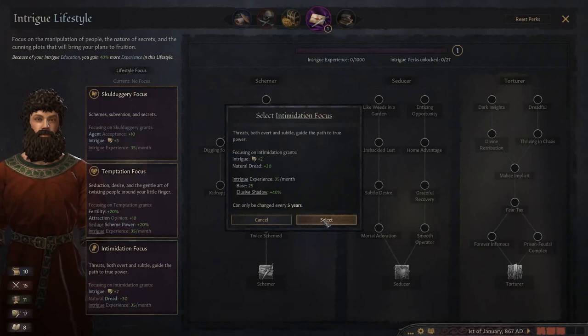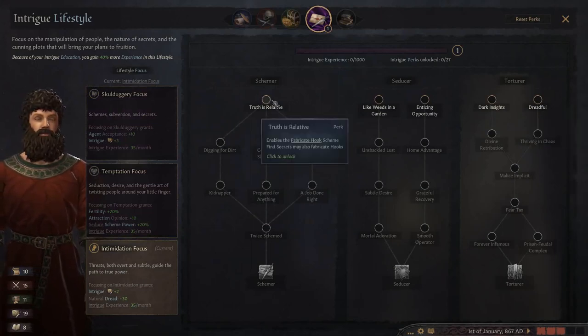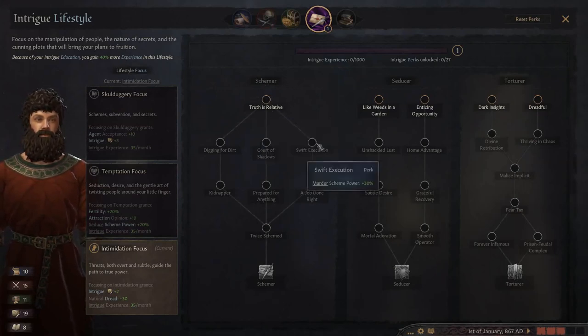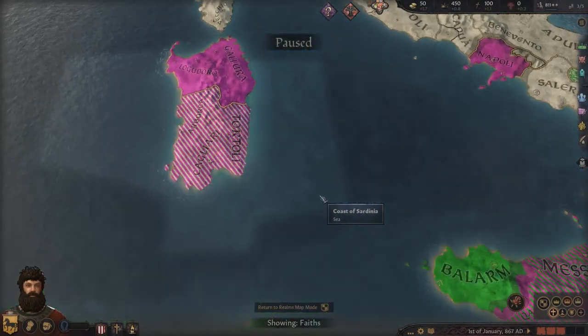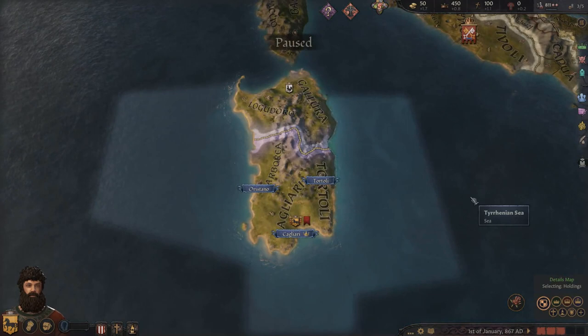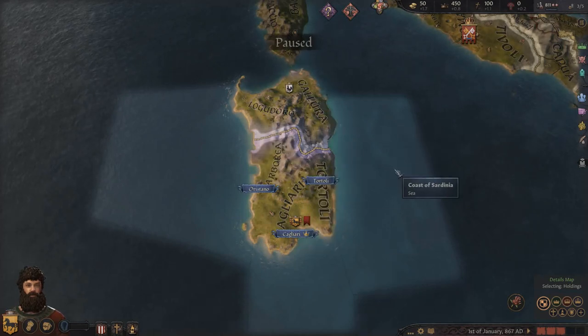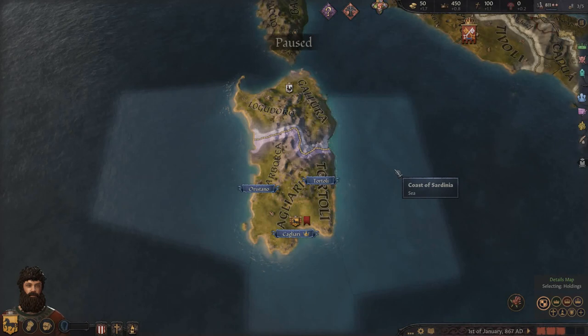We're going to be a tyrant so we want to be dreaded. Looking at the perk tree: Dreadful gives Dread gain plus 30, Truth is Relative lets us fabricate hooks, Swift Execution gives murder scheme plus 30, and I like the Kidnapper perk where you can abduct people. Let's go with Dreadful to start with and then work down the scheme route. This first episode will be a little slower as I'm introducing things. Probably two episodes of each series until I finish the Britannia campaign, which is now 20-plus episodes in.